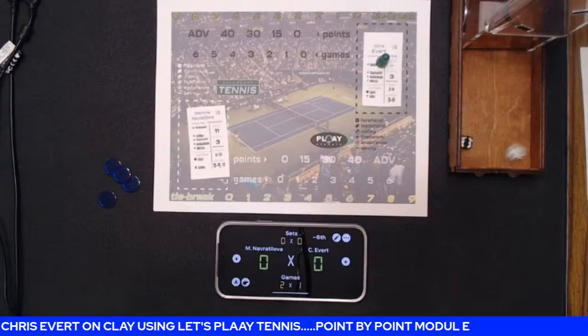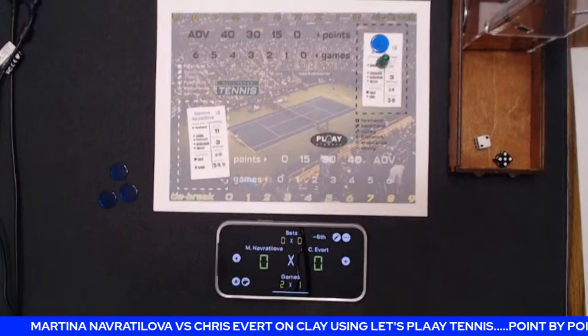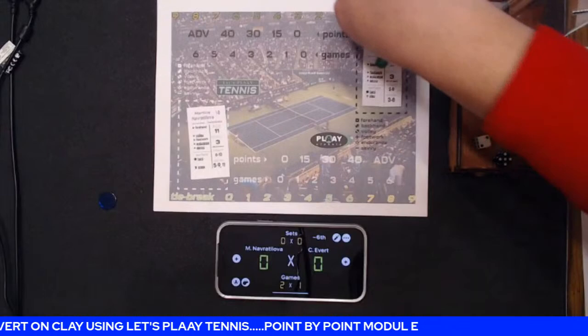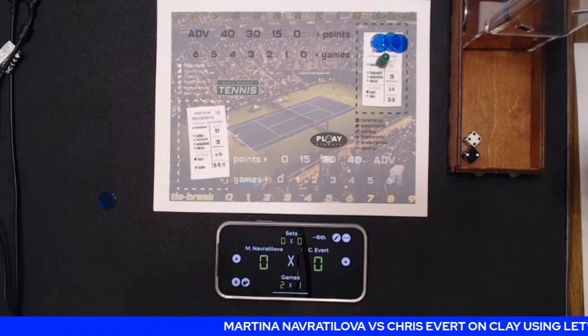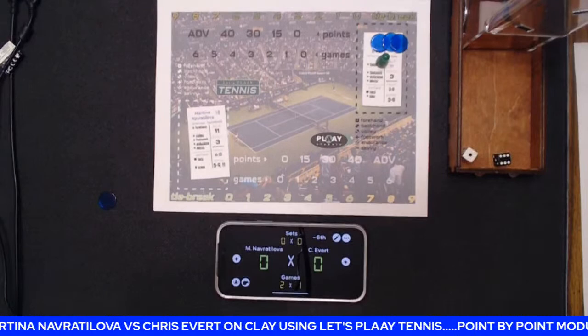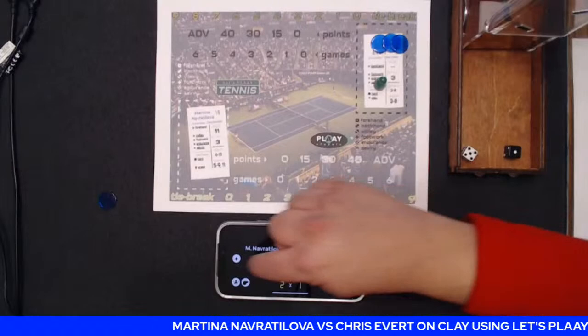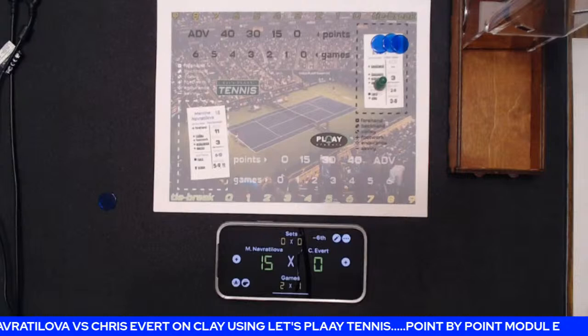Chrissy back to serve in game number four. A nine — she gets it over and gets a chip. Martina returns. A seven — black five — Chrissy has endurance, underlined, so she gets two chips. Martina with a six barely gets the ball back. Chrissy rolls another seven — this time a forehand — she doesn't get it over, giving Martina a shot at a winner, five-to-nine or 11. Martina hits a winner — love-15 in game number four.